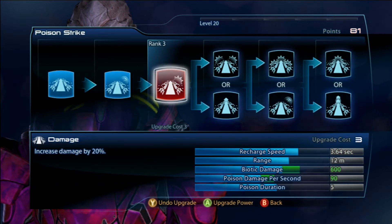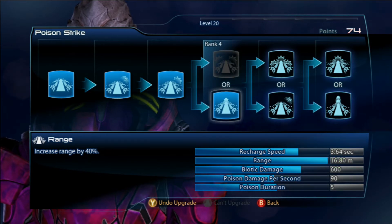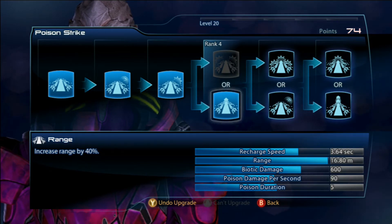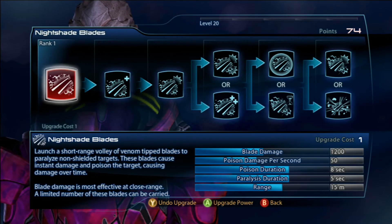For Poison Strike I like to go for range on rank 4 and that's as far as I spec on Poison Strike. This gives me the ability to move freely around the map. If any enemies in front of me are too large to handle I can just Poison Strike through them and keep on moving.